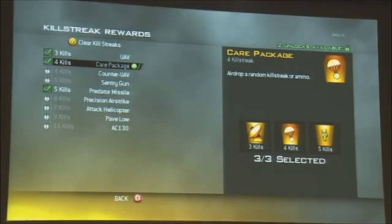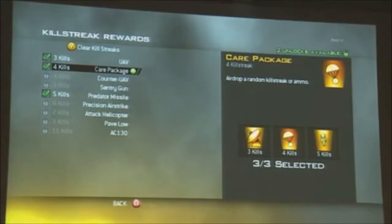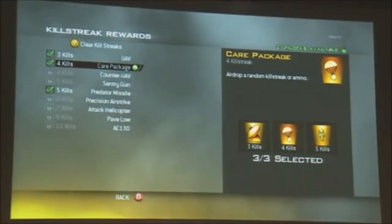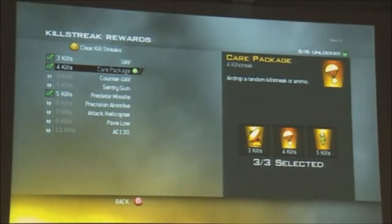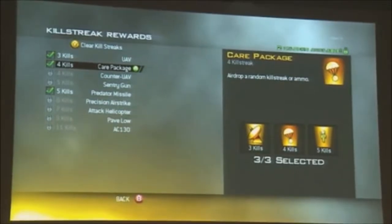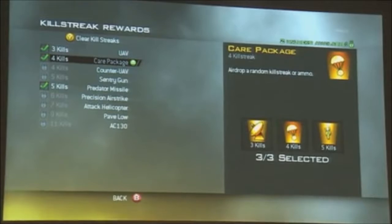The second default is a four killstreak called the care package. This adds a really big new mechanic to the game — you have an airdrop marker when you get this killstreak. You throw it out, smoke goes up, a helicopter drops in, drops a crate, and you're able to capture it. In that crate you're either going to get ammo or a random killstreak. They're all weighted, so the lower killstreaks are more common, but you could possibly get an AC-130.